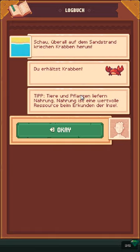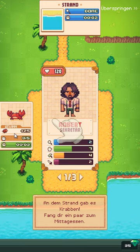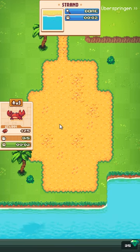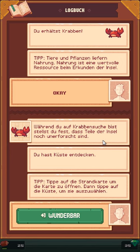Ich höre jetzt aber gar keinen Sound mehr, ich weiß nicht, ob das normal ist. Schau überall auf dem Sandstrand, ich kriege einen Krabben herum. Du erhältst Krabben – Tiere und Pflanzen liefern Nahrung. Nahrung ist eine wertvolle Ressource beim Erkunden der Insel. An dem Strand gab es Krabben, fangen wir ein paar zum Mittagessen. Gewinn 25 Nahrung – alle drei sollen wir jetzt nur nach Krabben suchen. Während du Krabben suchst, stellst du fest, dass Teile der Insel noch unerforscht sind. Du hast Küste entdeckt – tippe auf die Karte, um sie zu öffnen, dann tippe auf die Küste, um sie auszuwählen.